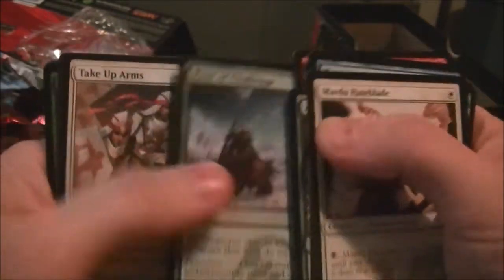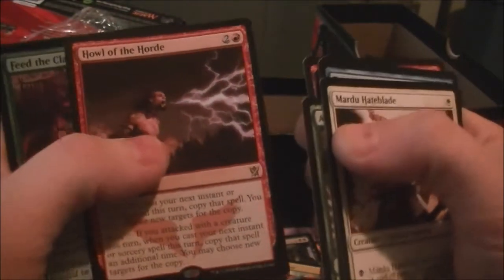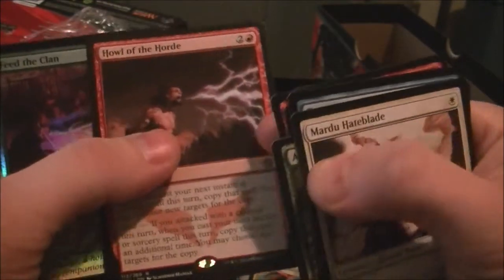Treasure Cruise — always a good card for Legacy. If only it were foil, that would make it a lot better. Let's keep going. We got Howl of the Horde — decent, I guess — and then a foil Feed the Clan.